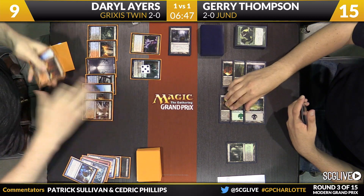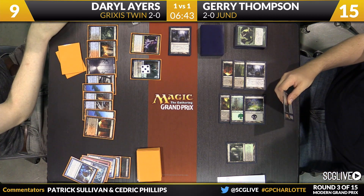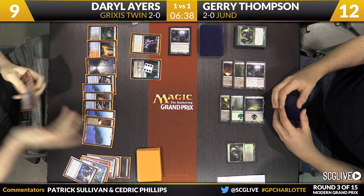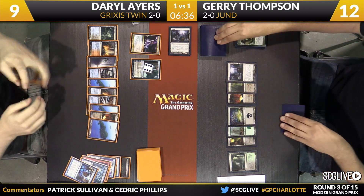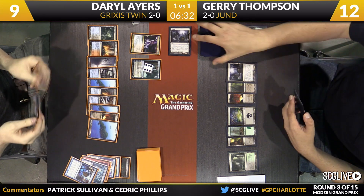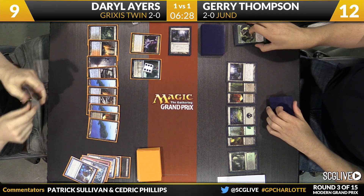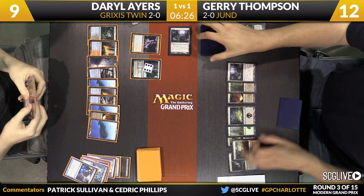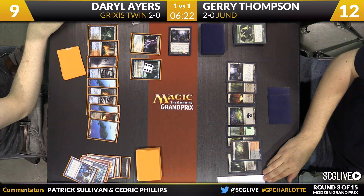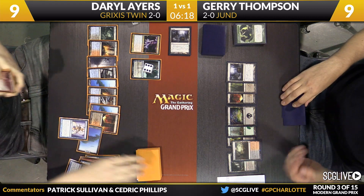Keranos will have a trigger here — it is another copy of Keranos, revealed. Not the worst thing in the world since it does deal three. Jace is going to tick back up to six. Kolaghan's Command knocked that down a little bit. Jerry has drawn the Unravel the Aether now, but he knows that there is a second Keranos in Daryl's hand. Well, it's not always there when you call, and it's definitely not on time right now — Daryl's just drawn eight extra cards.